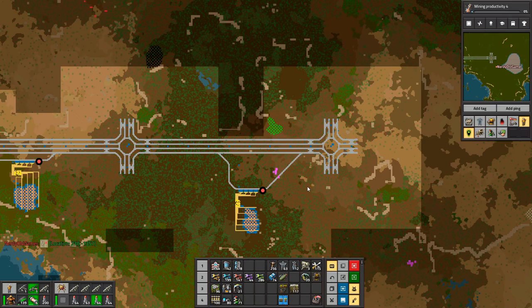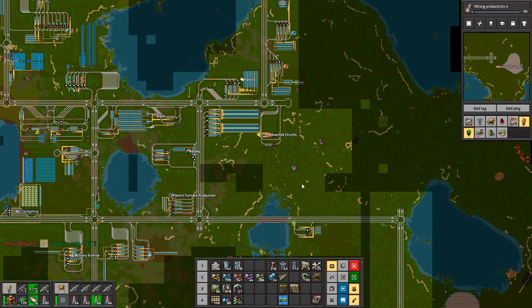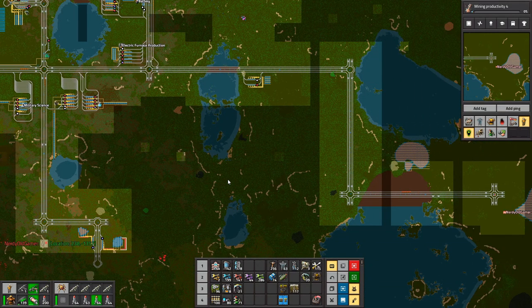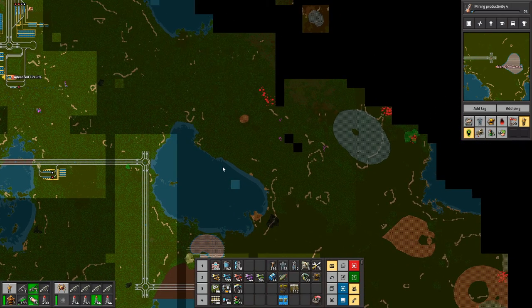That one right up there - yes. There's also one down south that I wouldn't mind tapping into, but the drawback is that you have to have sulfuric acid in order to mine uranium, which is extremely annoying. There are some nice crude oils down here next to the huge iron patch we just found, and there's also a 31 million uranium patch out there.